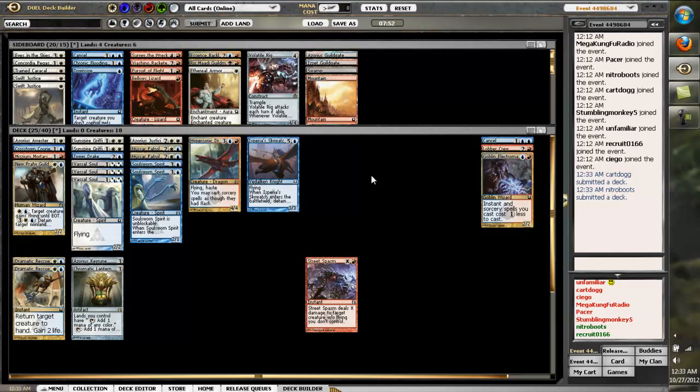Street Spasm, Museum Orders, Hypersonic Dragon. We had a lantern after all, so we can actually overload it with the lantern's help.